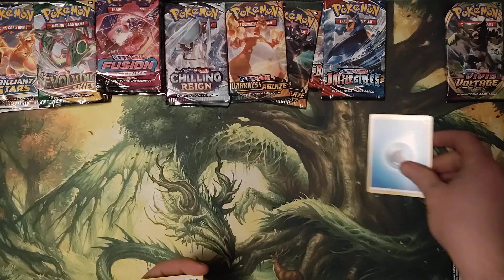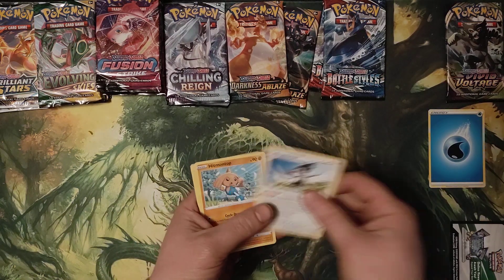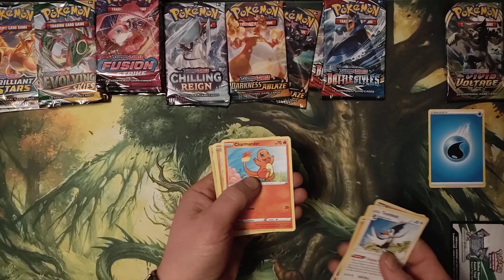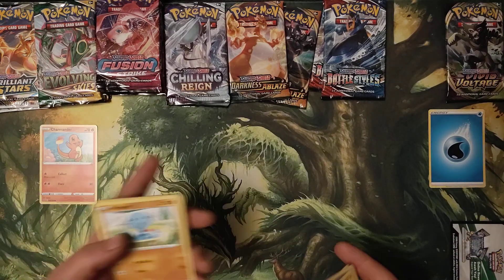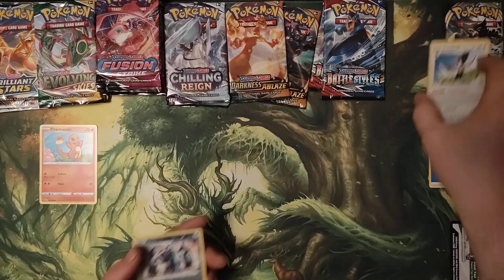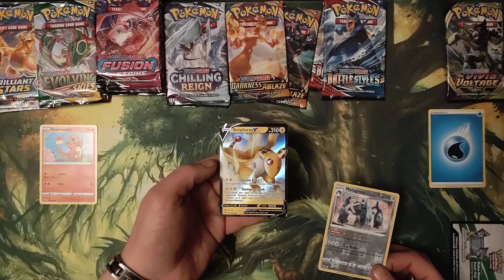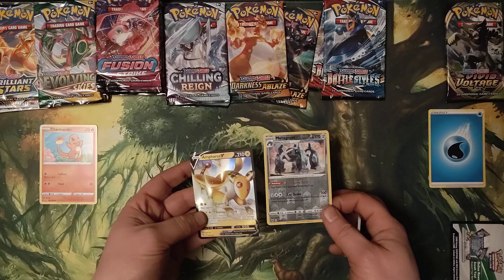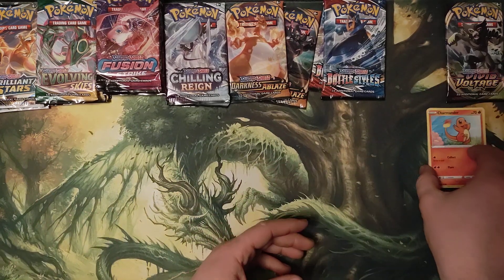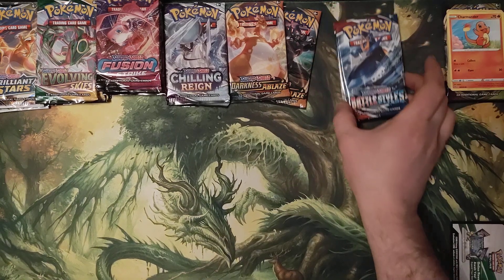Vivid Voltage pack: Sword and Shield Energy, Trumbeak, Hitmontop, Magcargo, Butterfree, Charmander, Wooper, Glalie, Metagross Reverse Hollow, and Ampharos V.